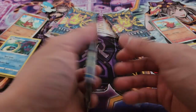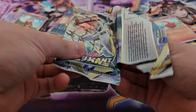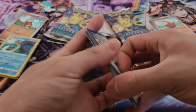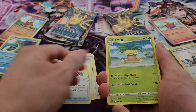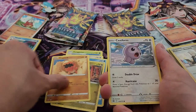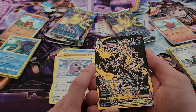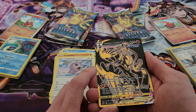Now we have another Brilliant Stars pack — this one is the Arceus artwork. Very excited to see what we have. Here's the code card. We have Water Energy, Acro Bike, Capacious Bucket, Path to the Peak, Executor, Hitmonchan, Beedrill, Gible, Trapinch, Castform — oh my goodness, wow! We have a VMAX Rapid Strike Urshifu! I love this — the alternate gold artwork is absolutely insane!